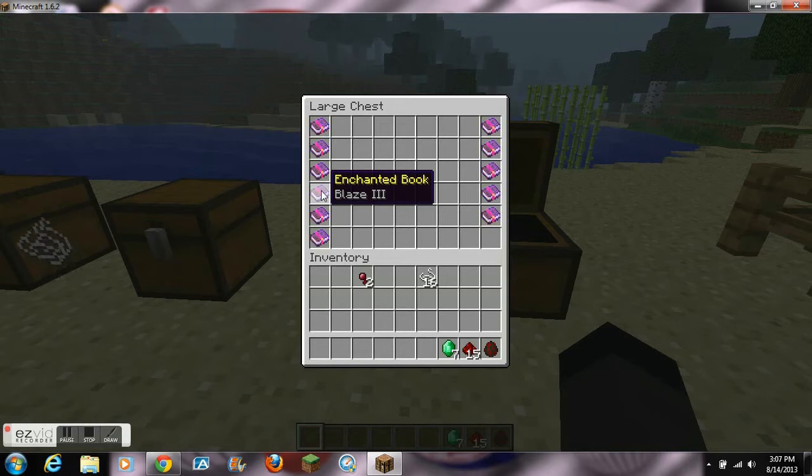The next enchantment is called Blaze and it can be placed on the Blaze Sword. This enchantment acts like Fire Aspect where it sets mobs on fire. Level 1 does a heart and a half of fire damage, level 2 does 2 hearts, and level 3 does 2 and a half hearts of fire damage.